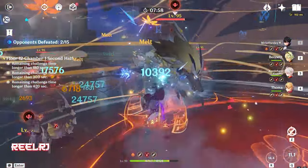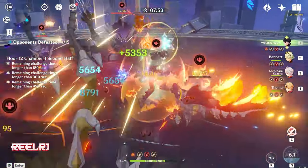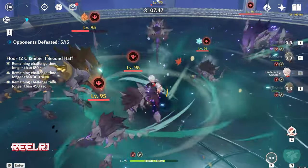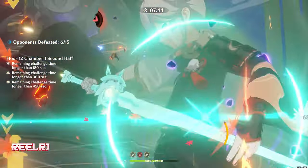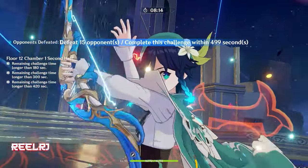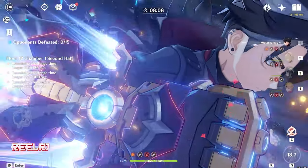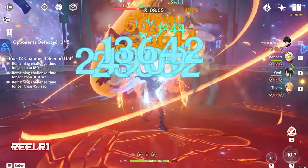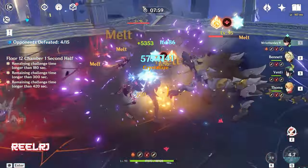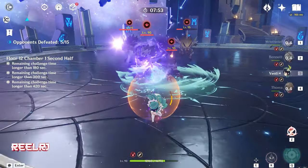But when it comes to multiple enemies, Wriothesley struggles a lot. So you need to pair him with characters who provide crowd control — Kazuha and Venti provide perfect support for that. Both their abilities provide great crowd control. In terms of crowd control, Venti is the perfect match for Wriothesley — his ultimate just collects everyone in one place, and if an enemy dies and a new one spawns, they automatically go into Venti's ult.